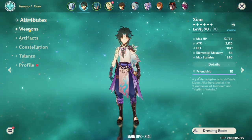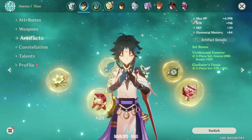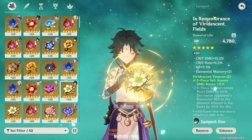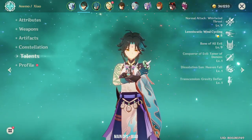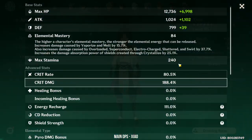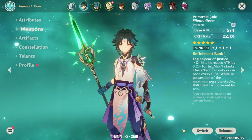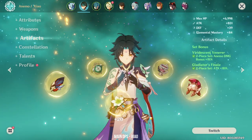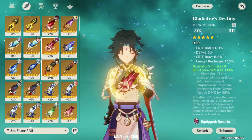Next will be Xiao. Xiao by default is using the Primordial Jade Wing Spear, and he's using a Gladiator's Viridescent set. His stats are actually really balanced — Constellation 0 and Talents 9-8-9. I plan to upgrade this soon to get 9-9-9. He has 80% crit rate and 188% crit damage. But there are times when Hu Tao needs to use the Primordial Jade Spear, so I will switch him to the Blackcliffe Pole and his artifacts will use the Conductor set.